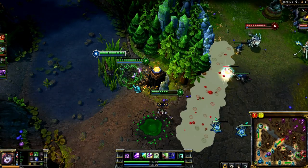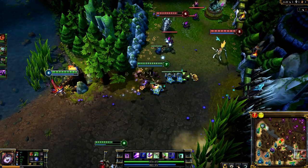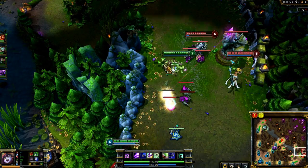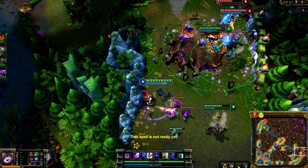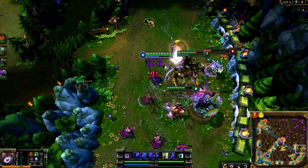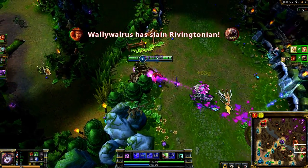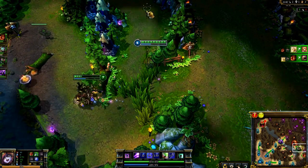Lulu assists ganks really well once she learns Wild Growth. Here, Maokai comes in to gank, so I hit him with Whimsy. Once he gets into melee range, I cast Wild Growth to lock up our opponents with a knockback and slow. We fire into Janna and Kog'Maw, picking up two kills, while Maokai ends up tanking tons of punishment without dying, thanks to Wild Growth and Help Pix.